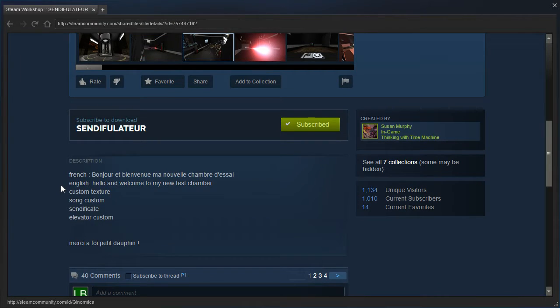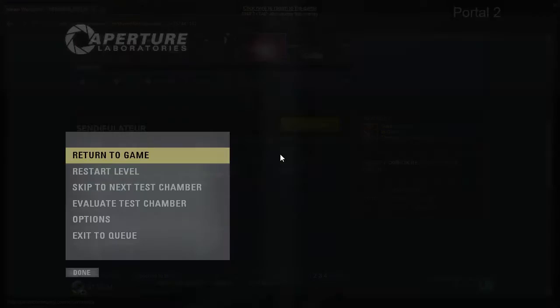Let's see. English — hello and welcome to my new test chamber. Custom textures, custom song, sendificator, custom elevator, and some stuff in French I can't read. Let's get started.